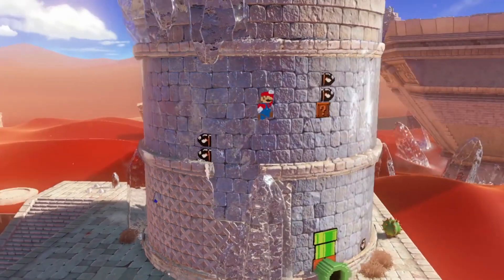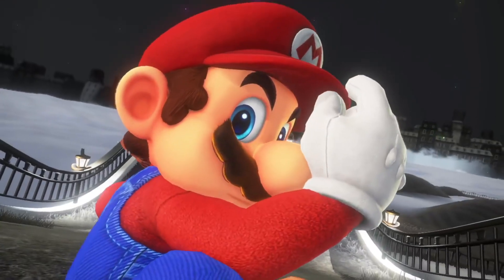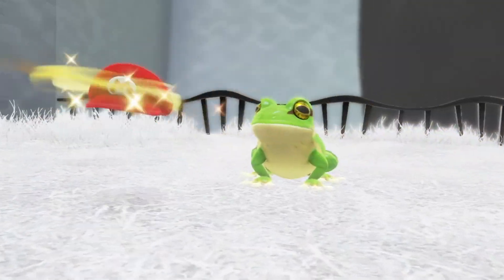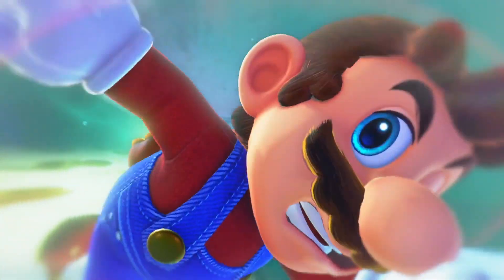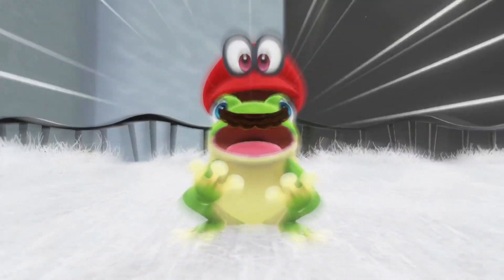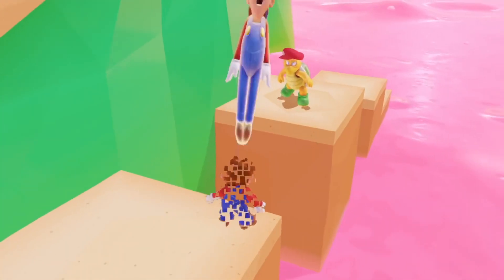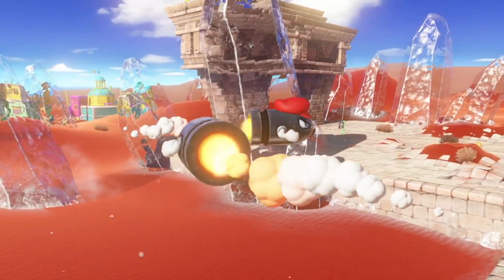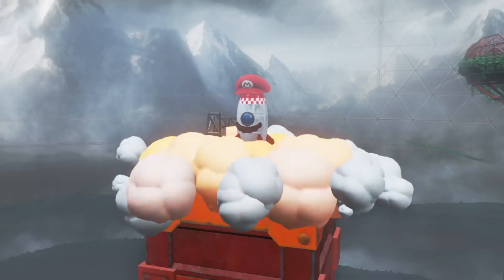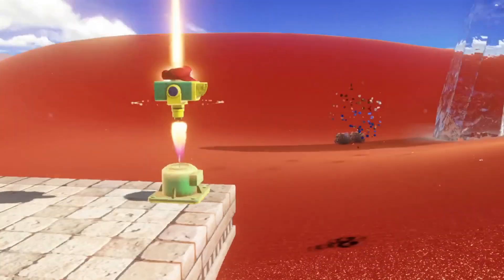Something very strange is happening at Nintendo. First, Doug Bowser took a trip to Nintendo Japan — he's out there doing something and nobody knows what. Everybody's speculating: maybe he's filming the Nintendo Direct coming up in February, maybe they're talking about a next-gen console, or maybe he's just taking a vacation and enjoying himself. But it is exciting — things are happening in the world of Nintendo.